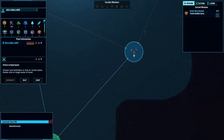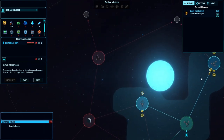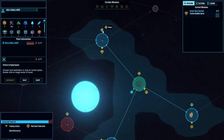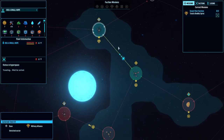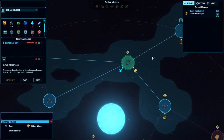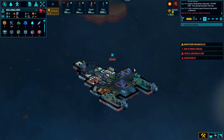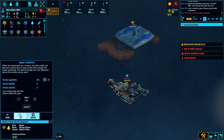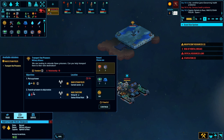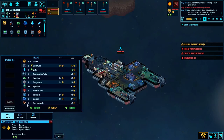Nothing over here, just asteroid fields. We've got merchant federation and a trading station here, a research station there and a base. There's a derelict, a supply station and a couple of merchants. Military outpost here - let's see what they've got. New missions: transport the prisoners - they want me to transfer four prisoners which I can't do at the minute because I haven't got any facilities to put prisoners anywhere.